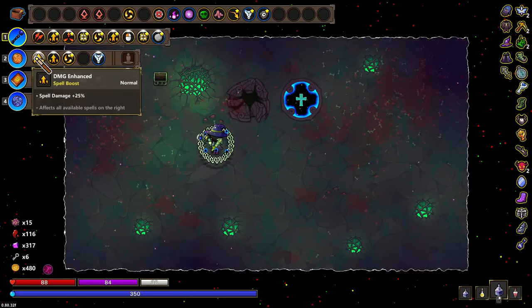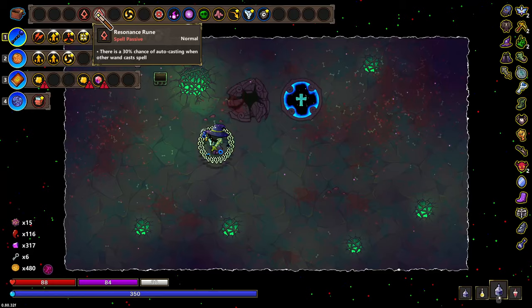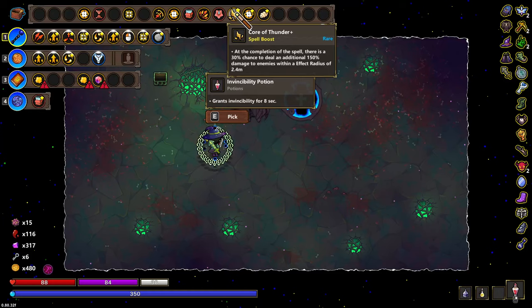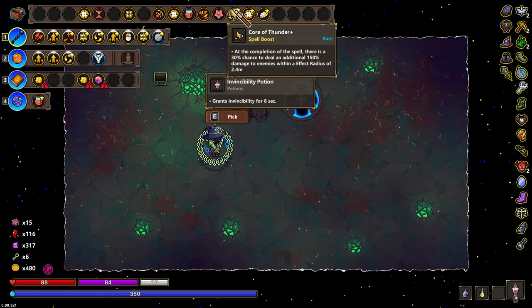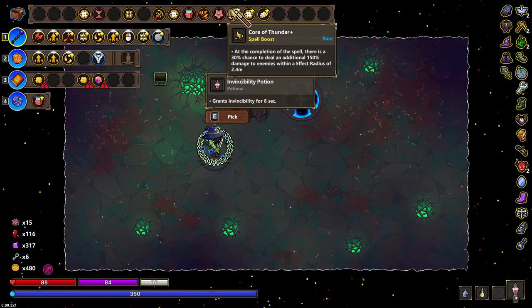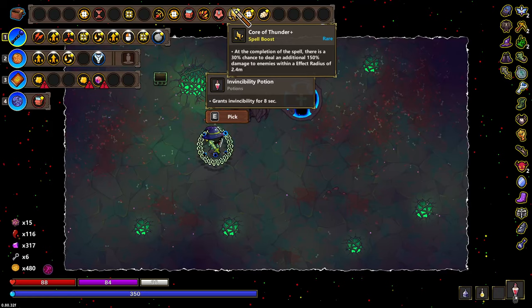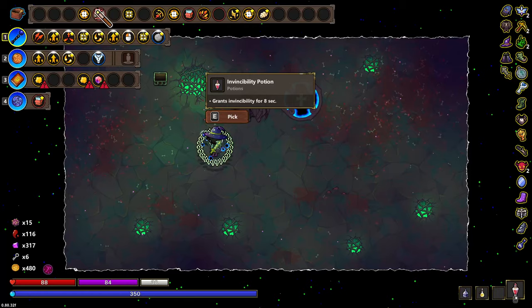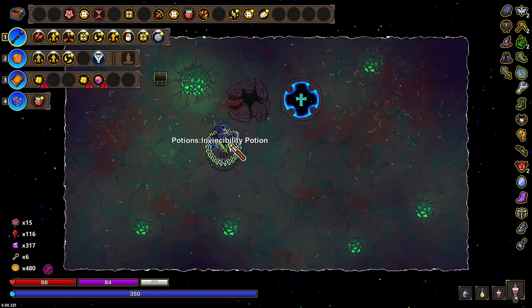I would like to find — I think this is good. What did we get? Core of Thunder. I already do AOE damage, but this one is good — to enemies within the effect radius. It's really good. Everything is really good. That does so much AOE damage. This one is good on here, but so is the mana box. And we got another potion — vince. Oh no, that's the one we already had.